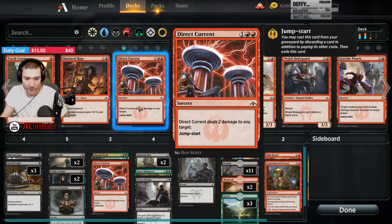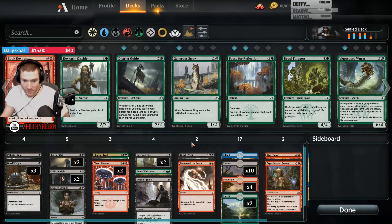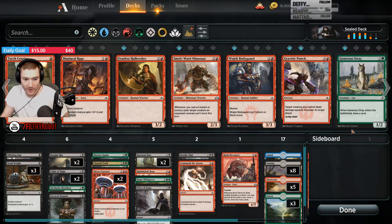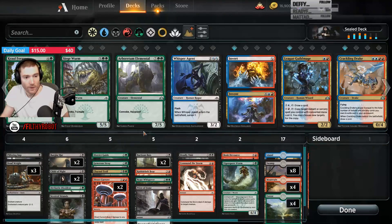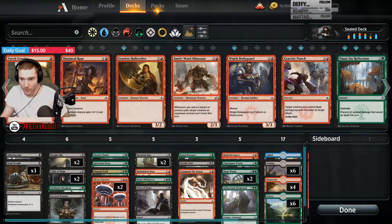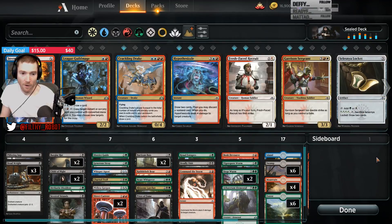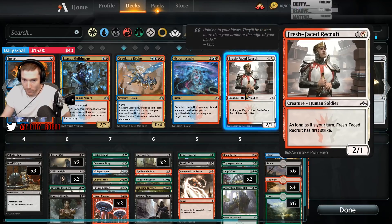Red's not that good. We have the Direct Currents but they're not very easily splashed. Command the Storm is pretty easily splashed. And Book Devourer can be splashed if we want it. District Guide is very good when you're trying to do anything multicolored. Worm is Graveyard Synergy. More Worms. Arboretum Elemental. Foragers. Gorgon is Black-Green. Rhizome Lurcher is a Black payoff card. Whisper Agent is Black. I'd love to run that card.